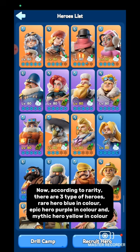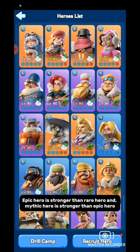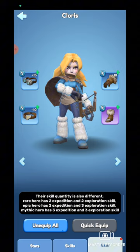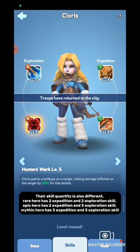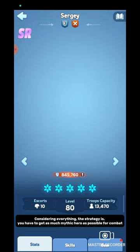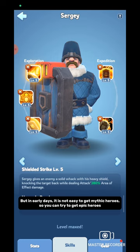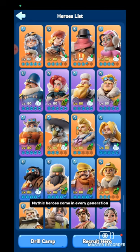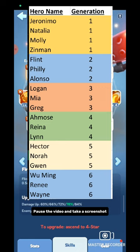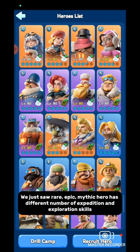According to rarity, there are 3 types of heroes: rare hero (blue in color), epic hero (purple in color), and mythic hero (yellow in color). Epic hero is stronger than rare hero, and mythic hero is stronger than epic hero. Their skill quantity is also different. Rare hero has 2 expedition and 2 exploration skills. Epic hero has 2 expedition and 3 exploration skills. Mythic hero has 3 expedition and 3 exploration skills. You have to get as many mythic heroes as possible for combat, but in early days it is not easy. So you can try to get epic heroes. Mythic heroes come in every generation — pause the video and take a screenshot of the chart showing which hero comes in which generation.